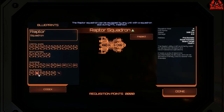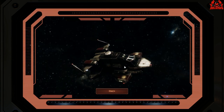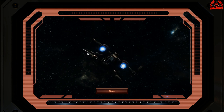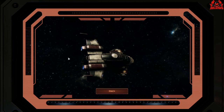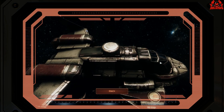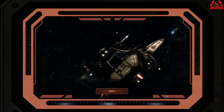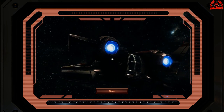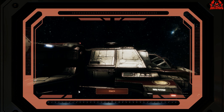Moving on to the Raptor — these are the Raptors from Blood and Chrome, the in-war version, not the post-war one. It's a dated design compared to the modern Galactica Raptors. It can fire rockets, regen firewalls, bolster friendly ships that have been hacked, and you can board ships with a squad of Marines. I really do like the Raptors. The question is whether raw firepower from the assault Raptor is better.